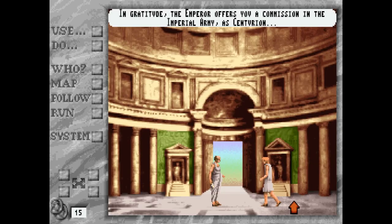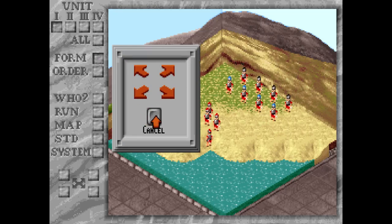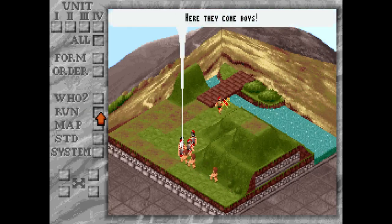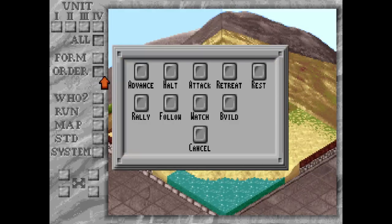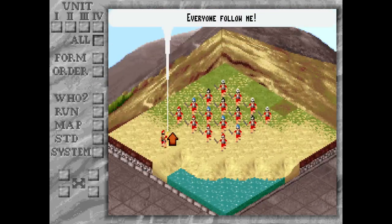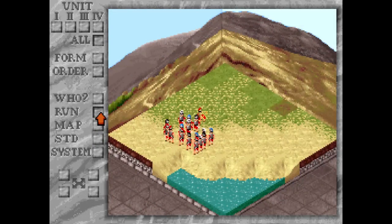Caesar thanks you by sending you off to war. Now let's get to the fun part — the strategy part — and I use the term strategy very loosely here, because strategy implies doing something on purpose that will eventually work toward your goal. This is more of a free-for-all. You are now the leader of the Roman army battling against the Britons. You can control each unit separately by clicking these buttons, or you can control everyone at once. But this AI is one of the worst I've ever seen — your men are not going to listen to you under any circumstances.